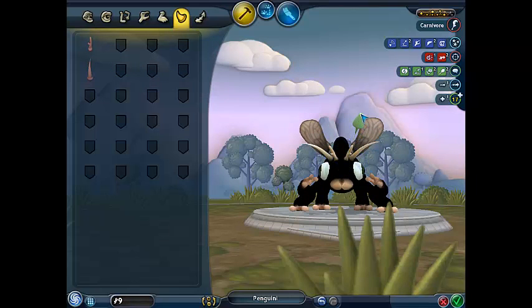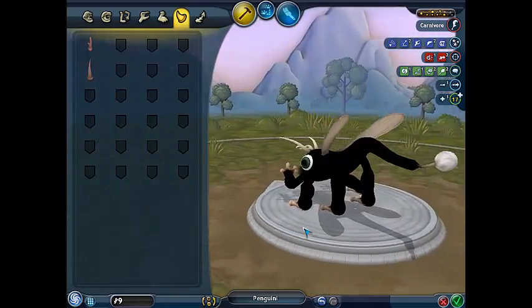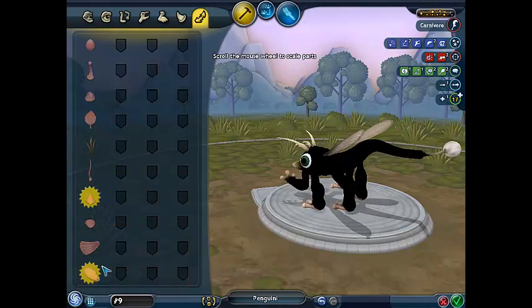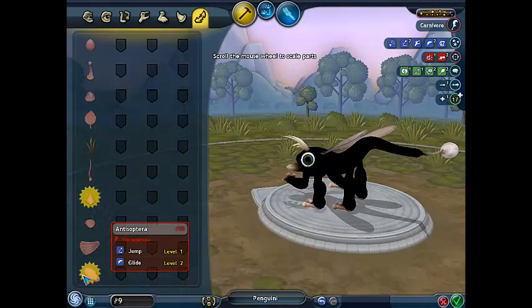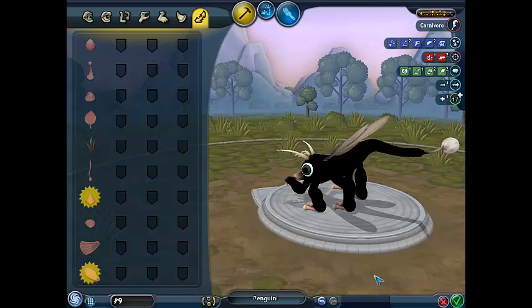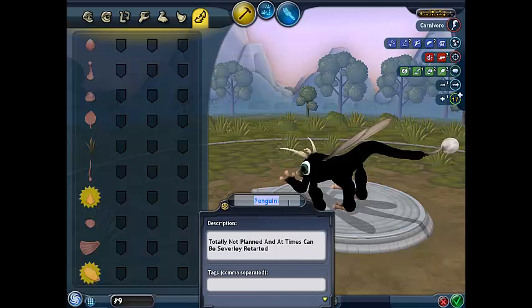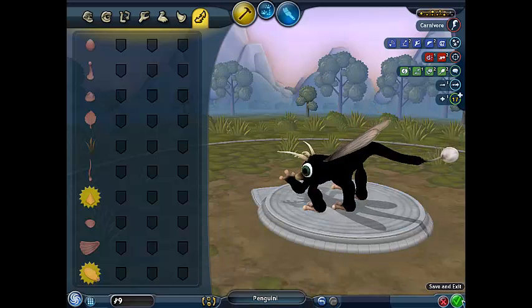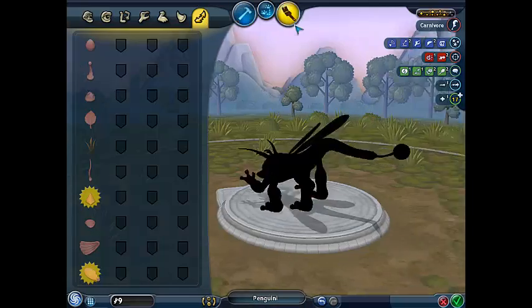Let's see if we can make them rather big. Yeah, now he's looking good. So we can jump and we can glide now. What do these give us? Perfect. So he's been evolved. Alright, I think that's good. Does he need a recolor?